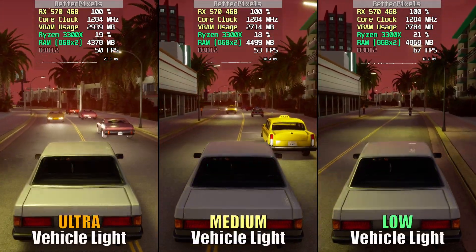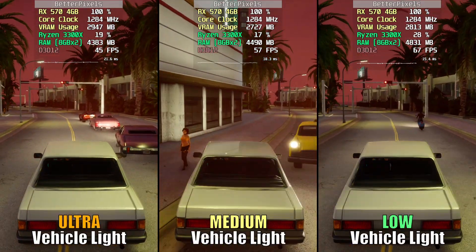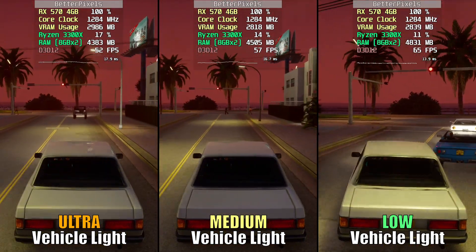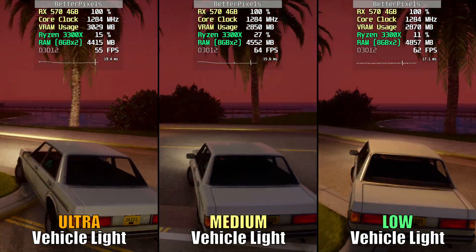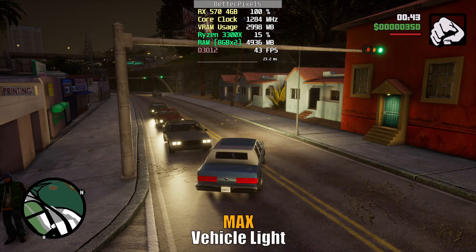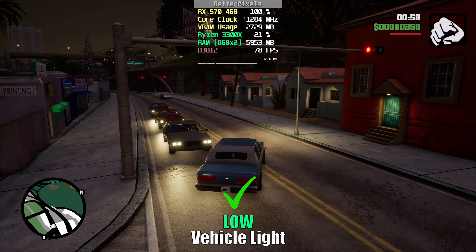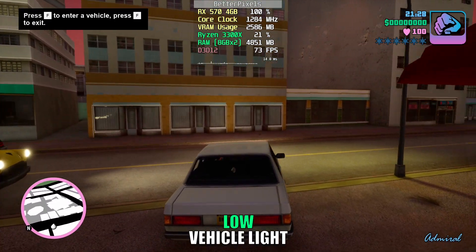Speaking of broken settings, another one is vehicle light quality. If your FPS suddenly tanks when passing multiple cars at night, this is the culprit. The shadows cast by the headlights is what drives the FPS down. Anything apart from the lowest setting casts shadows and will drop your FPS, so I recommend just sticking with Low. It sucks that you have to go to the lowest setting, but you'd rather have this than those dreaded slowdowns.